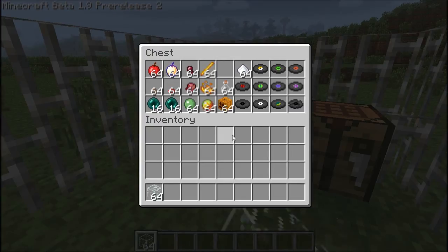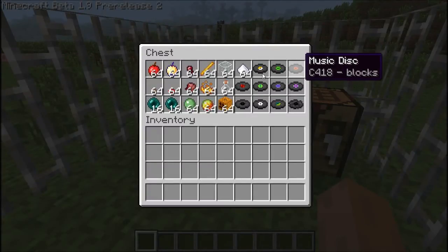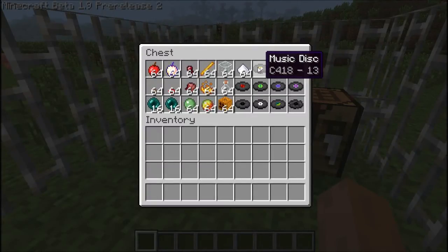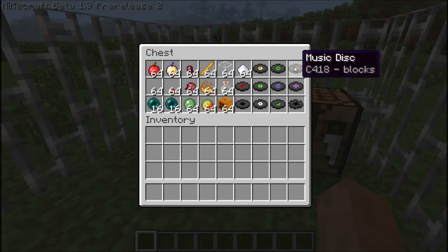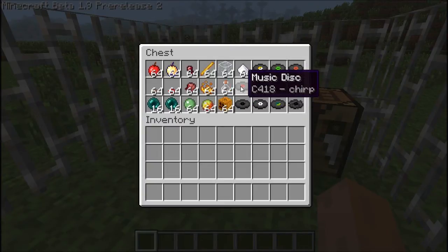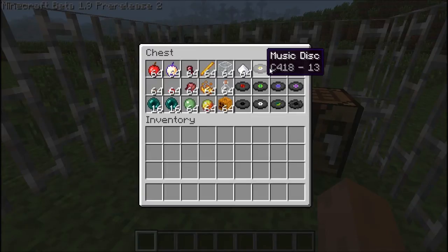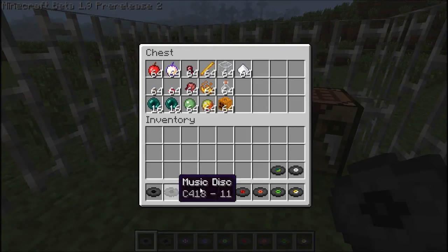Now we have a new bunch of music discs. There's the gold disc, which I set up a trap to collect from creepers, and the green disc also drops from creepers. One is called 'Cat' and the other is called '13'. And now we have more discs added — there's a new red one as well.